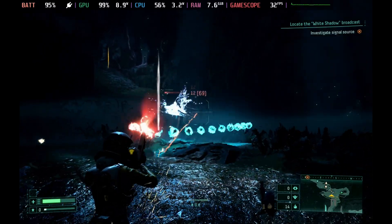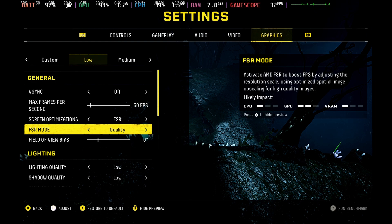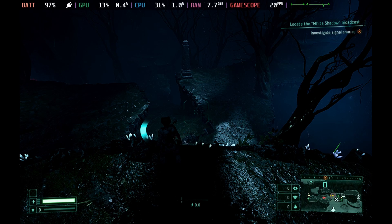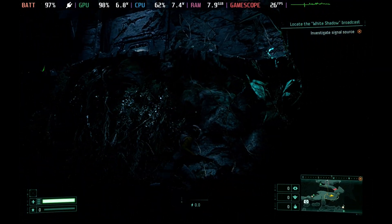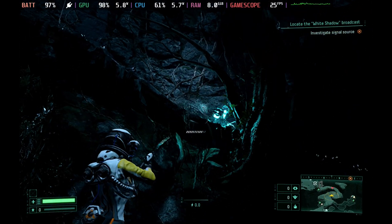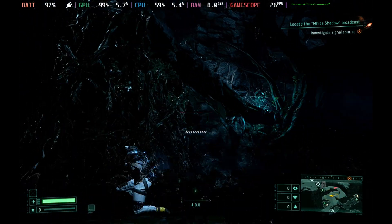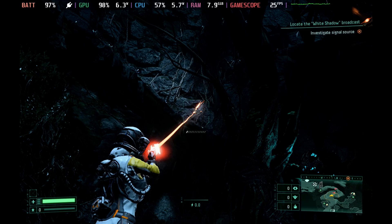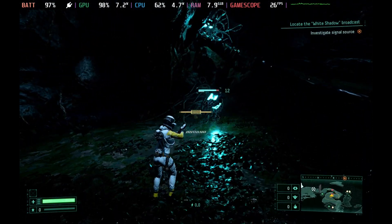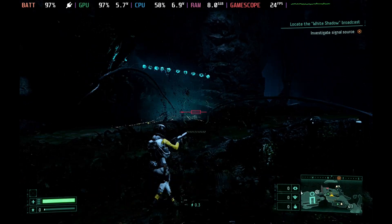Although it doesn't hold a perfect 30 frames per second all of the time, it does work exceptionally well. Unfortunately this implements FSR 1, and FSR quality mode just makes the game look horrible and doesn't actually give us any gains in frames per second. As you can see it possibly even hurts the frames per second, dipping as low as 22 frames per second with FSR quality on — and no matter what screen I look at with FSR 1 enabled, it just looks absolutely hideous.